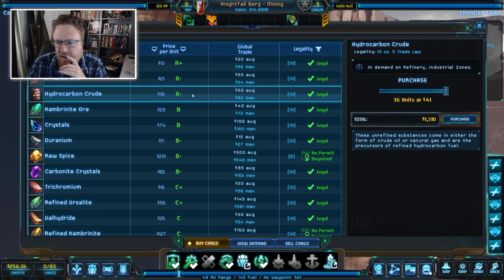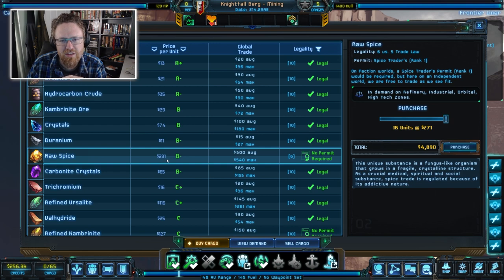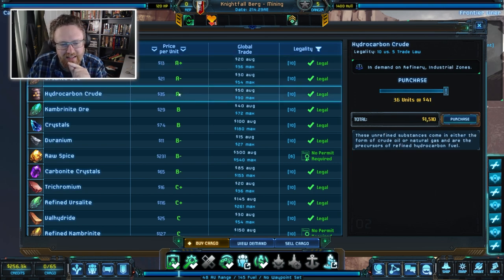Rather than buying the highest-stakes cargo or the most advantageous but lower-stakes option, I'll grab something in the middle — hydrocarbon crude. It's a great price, lower stakes, and can be sold in two different zone types: refinery or industrial. I'm going to purchase some hydrocarbon crude and then continue on to Voidbeard's Landing.